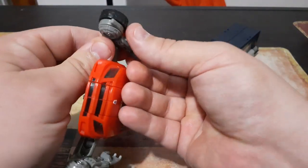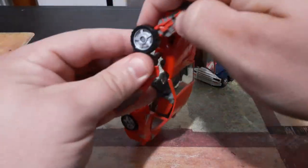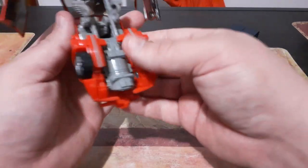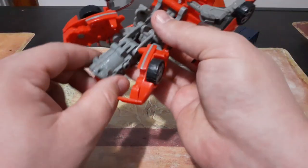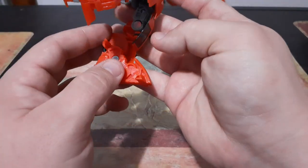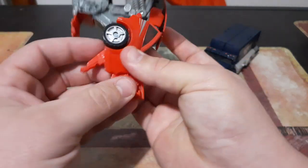Next we'll come right here, grab his hand, and flip it out all the way straight — and there's his arm. I love the armor plating that they put on the arm right there. Come over here and do the exact same thing, flip that out straight. Then we're going to come down here and pull the back end of the car apart, bring this up out of the way, flip this down, and flip this out right here, because this is going to become his heel. Do the same thing over the other side, and there we have Swindle's heels.